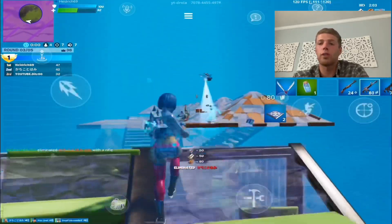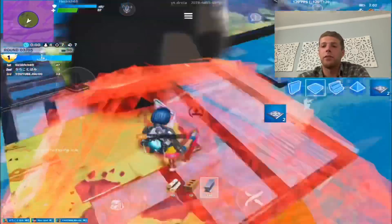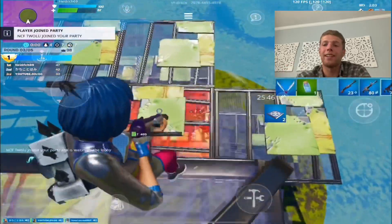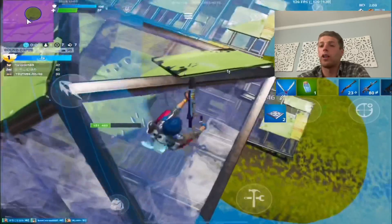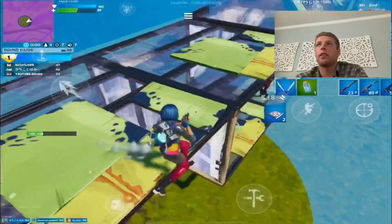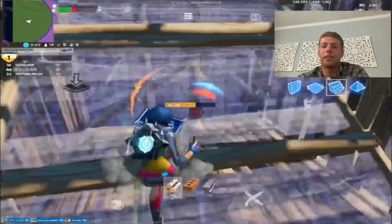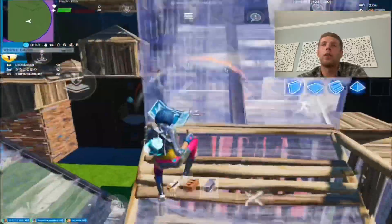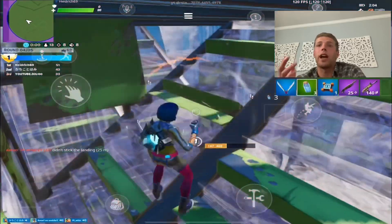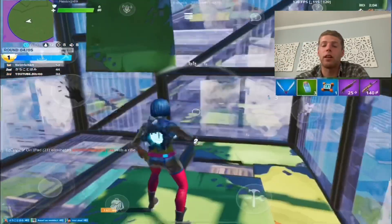If you're playing zone wars, especially zone wars with placement points, something you really want to focus on is being good at all different zones — basically your positioning. A lot of these clips you'll see me working on getting high ground and maintaining it without falling, dying to fall damage, or dropping low and having somebody immediately take height. What you want to do is really get out of your comfort zone. You want to be able to play super low ground when you have no mats, as well as high ground. When you're on high ground, try to make sure you're getting kills.